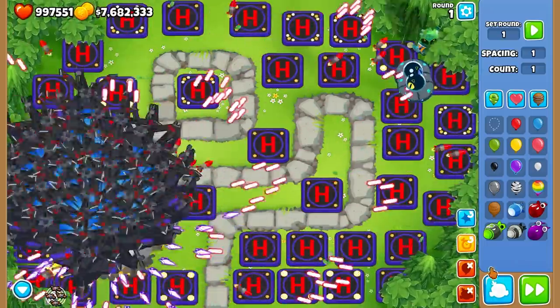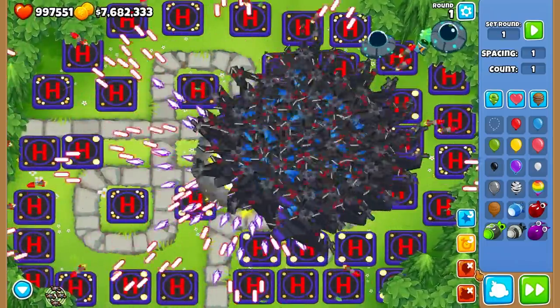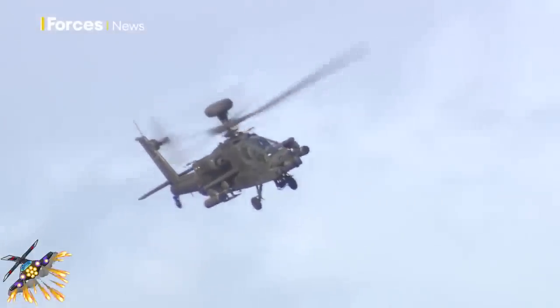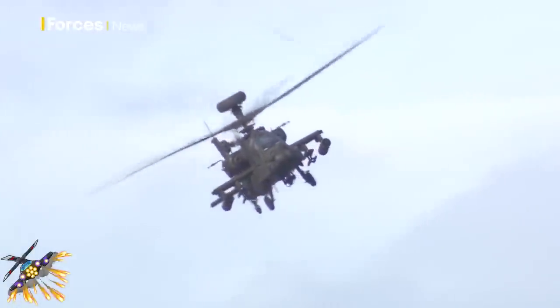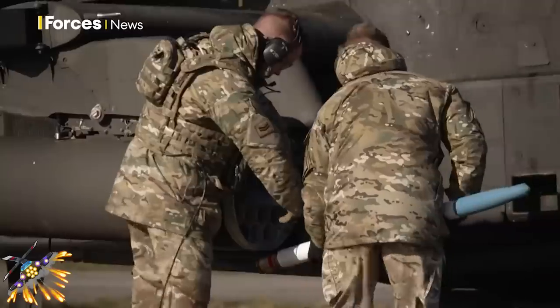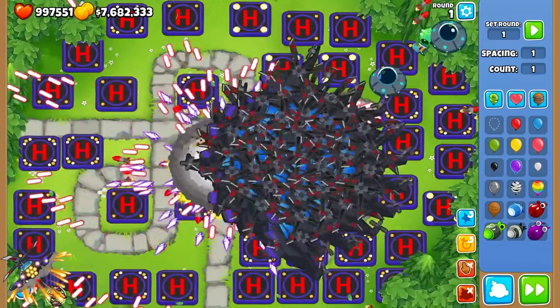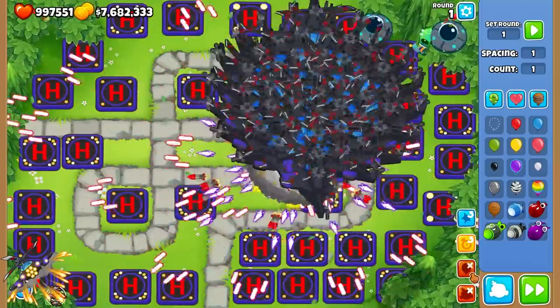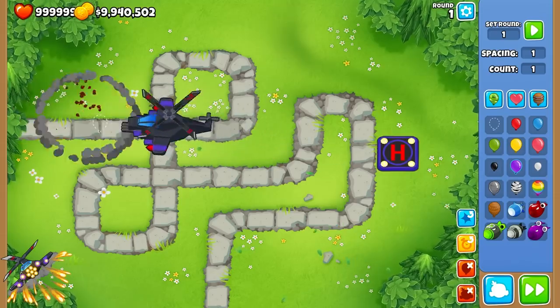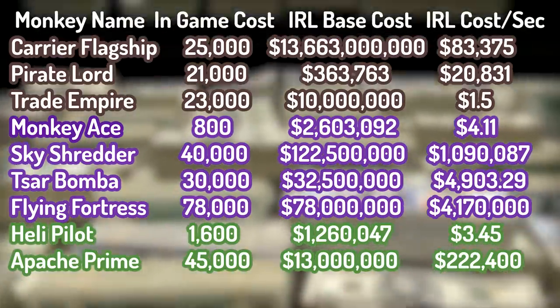The first tier 5 helicopter is the Apache Prime upgrade, which costs $45,000 cash to upgrade to and is modeled after the classic Apache attack helicopter. In 2017, the US Army and Boeing signed a contract to buy AH-64E Apache attack helicopters for about $13 million each. We also need missiles and a plasma cannon to battle the balloons. The real-life equivalent to the missiles is the Guided Bomb Unit 24 Low-Level Laser Guided Bomb, costing $55,600 to make. The chopper shoots 4 of these missiles each second, totaling $222,400 every second.